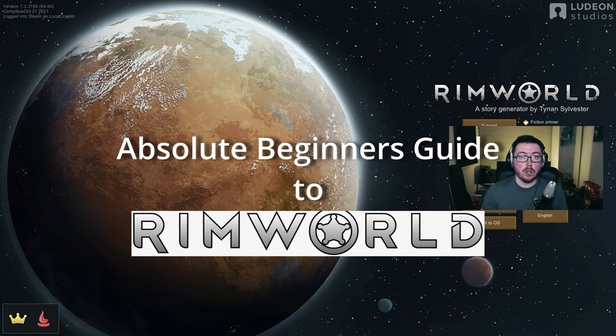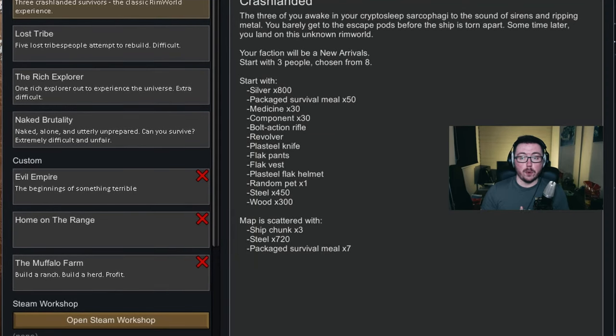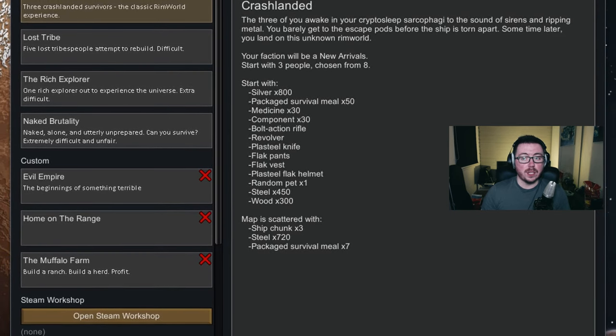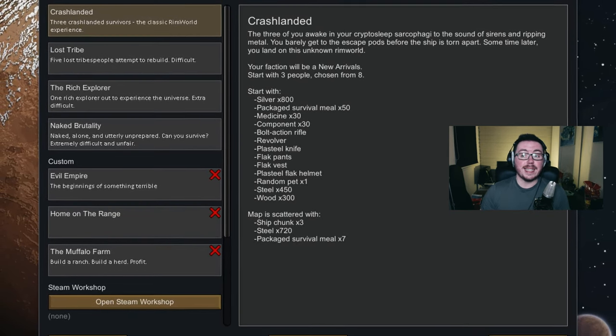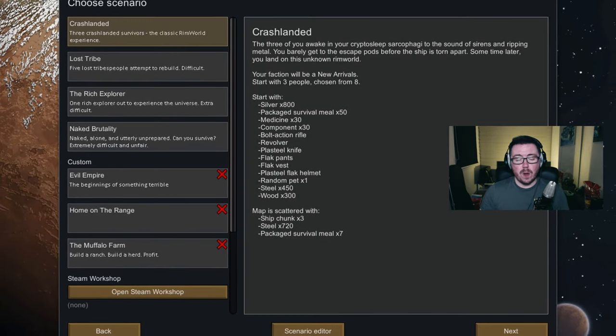This guide will act as a basic introduction to the vanilla game as of version 1.3 and won't cover any mods or the Royalty or Ideology DLC. It will, however, take you from landing your first colonist on the Rim through the day-to-day management of your colony and right up until launching your first ship back into space, if you're lucky. RimWorld is at its heart a story generator, and each story starts with a scenario. You can choose from any of these scenarios, download a custom one from the Steam Workshop, or even make your own. This guide assumes you're using the crash-landed scenario, which starts you off with three colonists, a handful of resources, and a random companion animal.